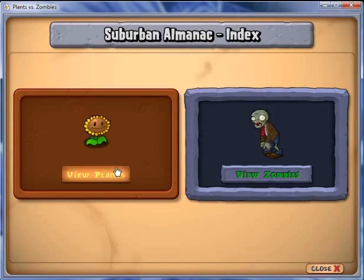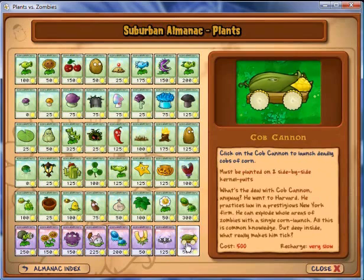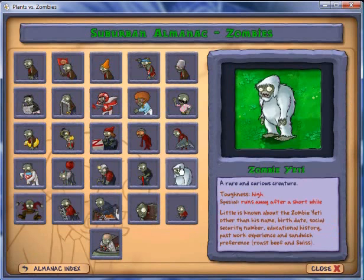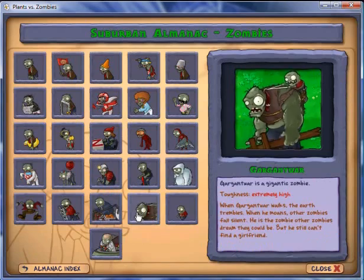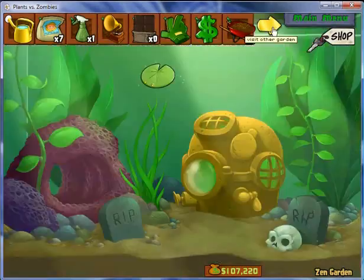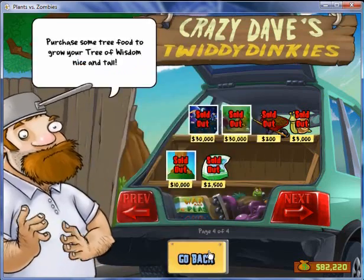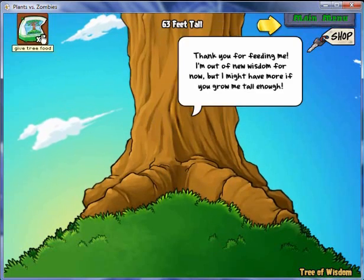I'll stop here for a second — there's something I wanted to show: the almanac. This is where you can see the cost, the recharge speeds, and the zombies. Here's the Yeti Zombie — it has that same description as what my comments had. Okay, so now we're back — I had to get some more coins because I started running out.